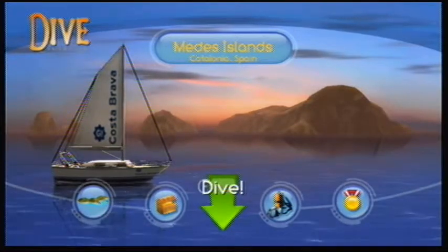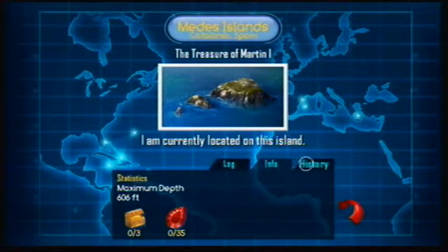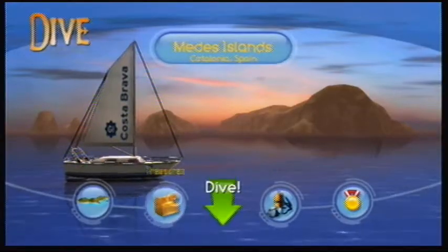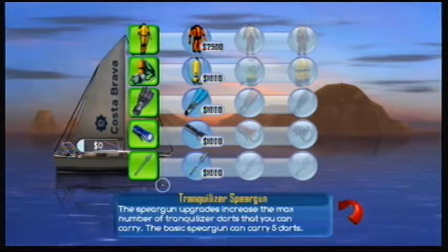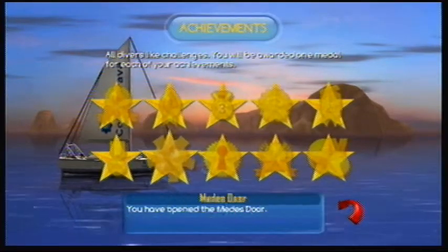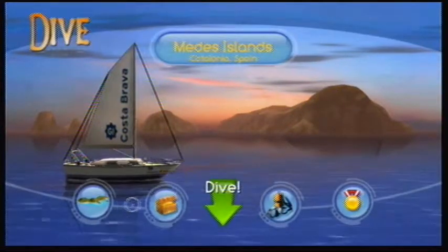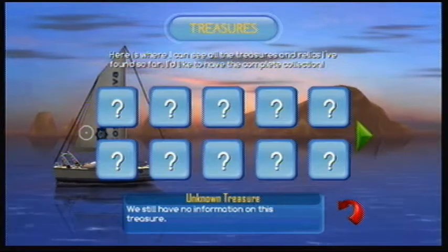So here we have just the menu. We have the map. There's a blog, info, history. You have to search for treasures and gems to get money for the shop, where you can upgrade your equipment. Here's the stuff we're using right now — as we get more money, we can get better gear so we can dive deeper. There are also achievements for completing certain things, and here are the treasures on each island. So let's dive!